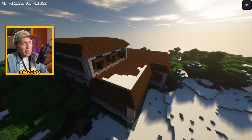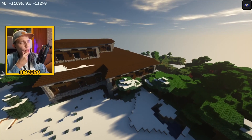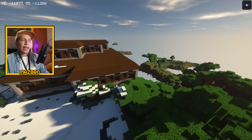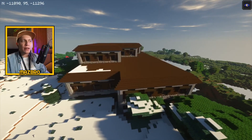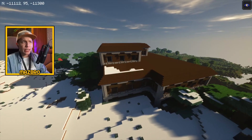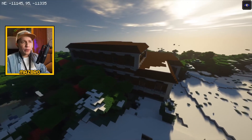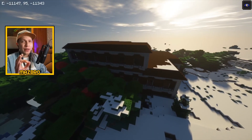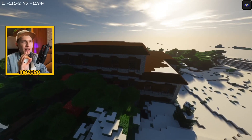There is a mansion on this seed — kind of snow covered, kind of cool — but it is also sort of like 20k blocks away from spawn. That's why you should check out yesterday's video. We have two mansions within 2,000 blocks away from spawn, which is very cool. It can be really hard to find mansions, so check out that seed I posted yesterday if you're into them — it's a great seed with super spawn as well.